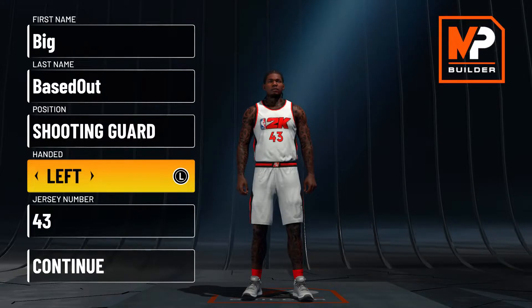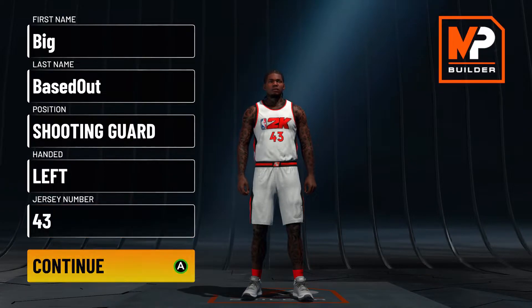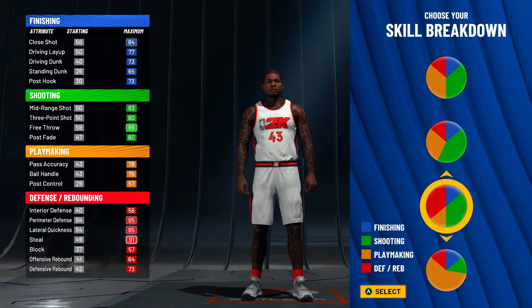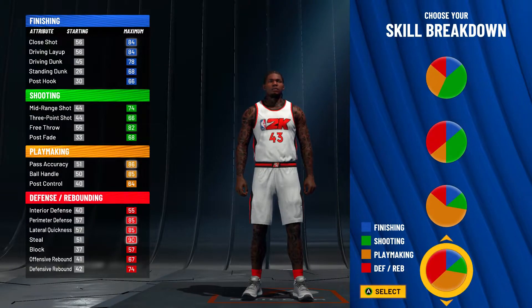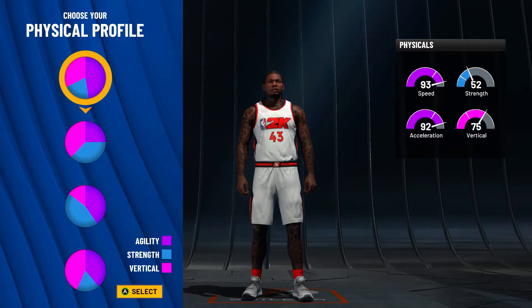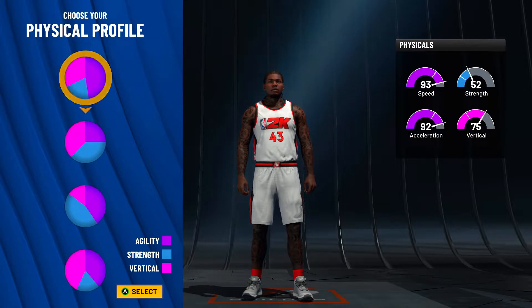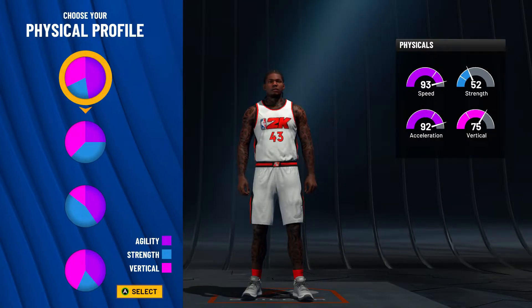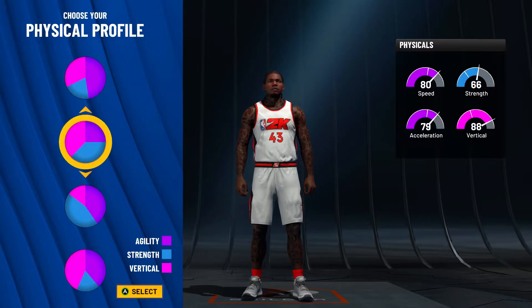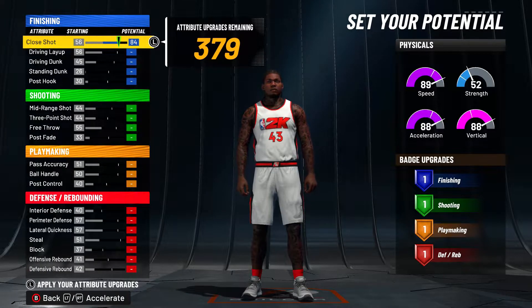We're actually gonna make this build a shooting guard. I always go with a left-handed build — that's my personal preference, but feel free to go with whatever hand you like. The jersey number doesn't matter. For your pie chart, we're going to use the one that has the most playmaking and the most defensive Hall of Fame. For your physical profile, instead of the chart that gives you the most speed, we're going to choose the one that gives you the most vert and a decent amount of speed.